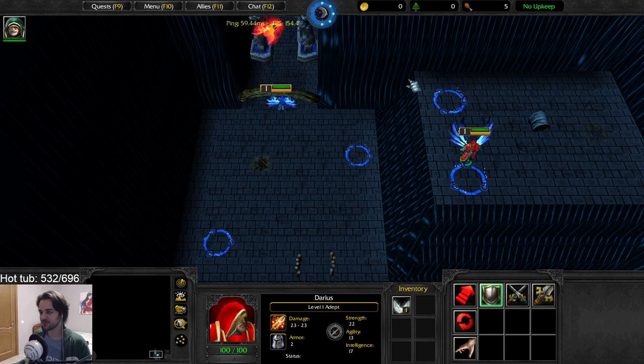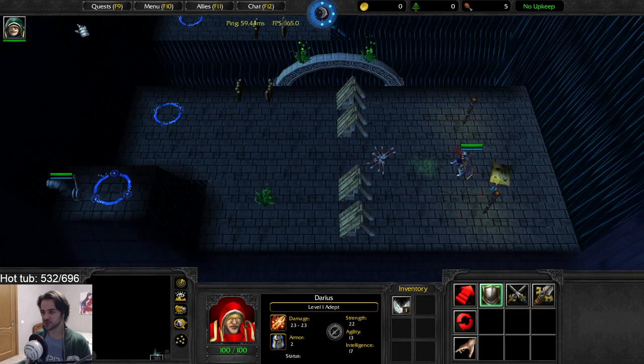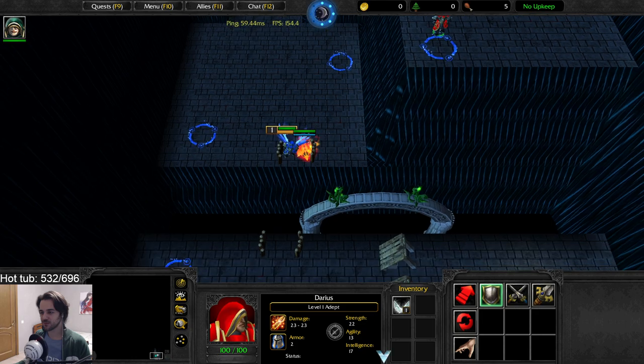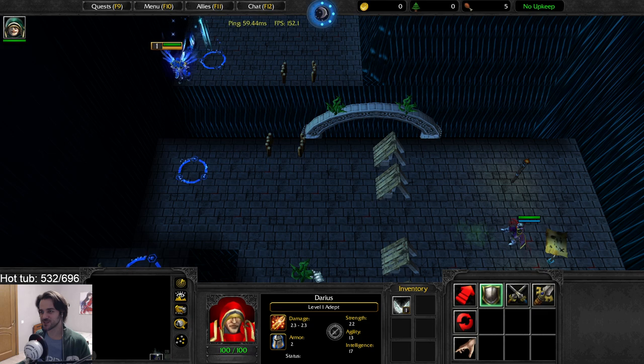I can't get through this barrier. You just need to destroy the roots — the roots are responsible for this log basically. The question is how do you destroy all the roots, because these are just the easy ones.